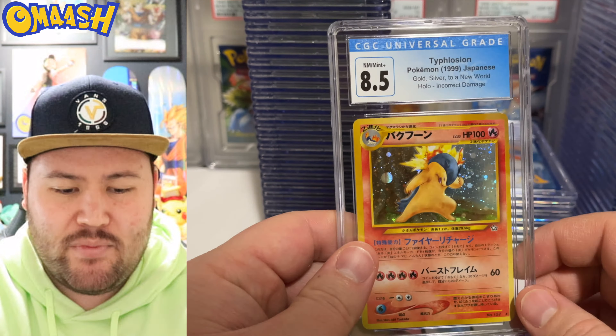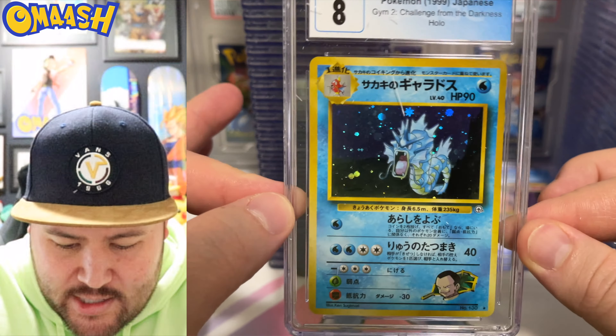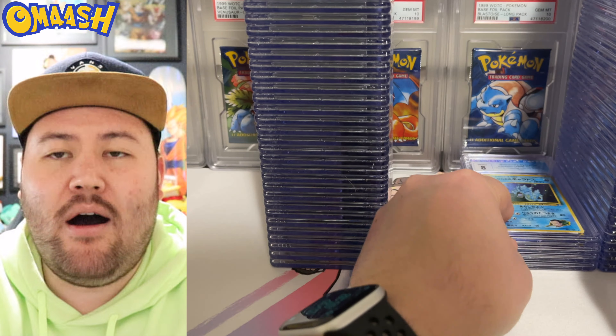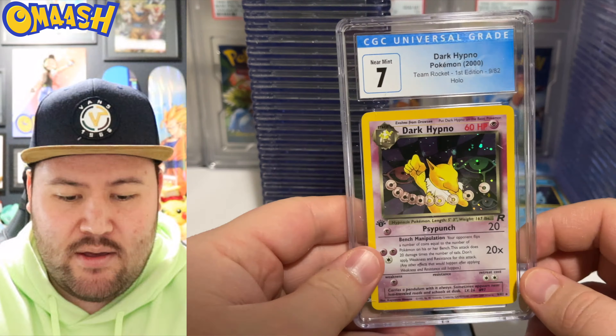Dark Dugtrio, first edition — love this card. He's popping out at that house in Cerulean City, literally so cool. Other than Demon Slayer coming out weekly, Attack on Titan is also coming out weekly — I've never been so confused, but I'm so hyped. The end of the series is this season and it's going to be insane.